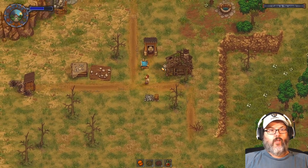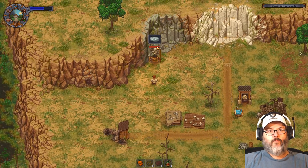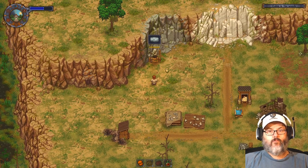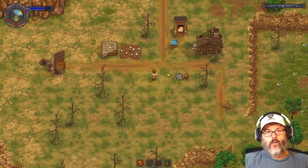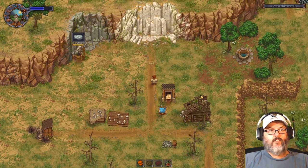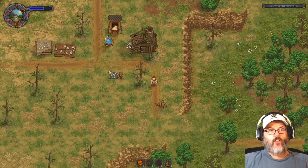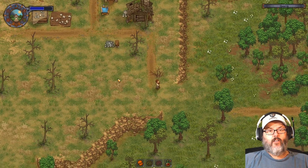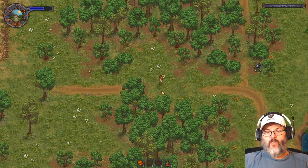We had built the quarry last time and had our first zombie filling up the rock. Well, look at that — we now have a porter here. He will pick up rock and iron and take it to our base. These guys are now working and getting stuff over to us, so I don't have to come out here and break that rock up myself. That's good.